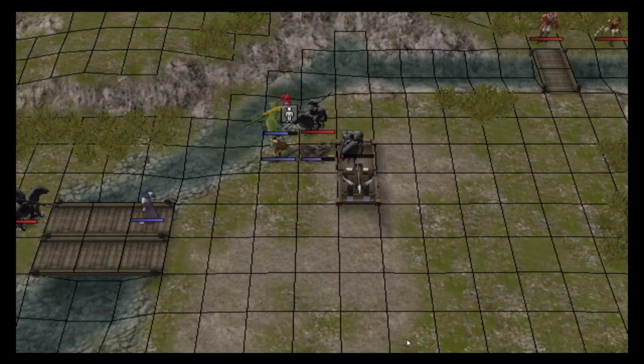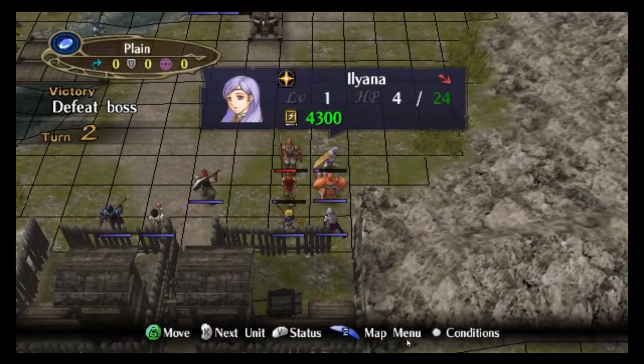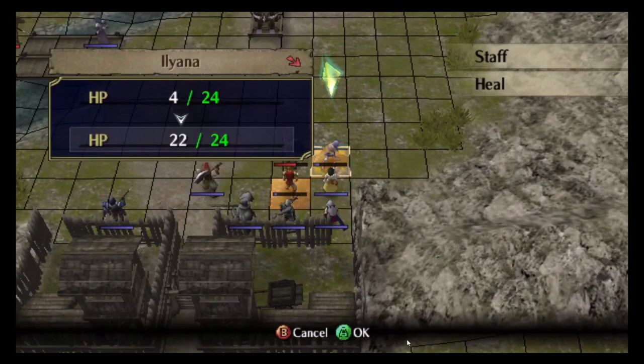One thing to note is that this strategy has one little stupid pain point, which is that Leverton, the boss of this map, has Cancel. So you can actually randomly fail to kill the boss — not die, but fail to kill the boss. Turns out it doesn't matter very much because you are broken, so that's convenient.